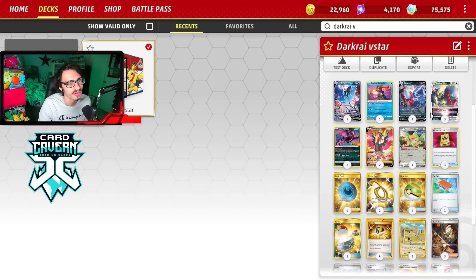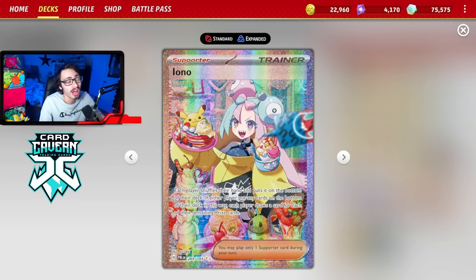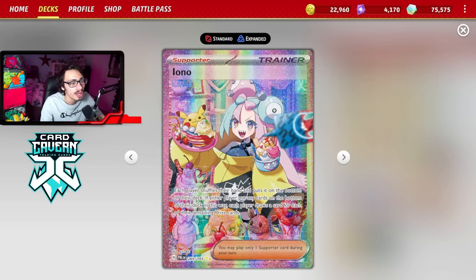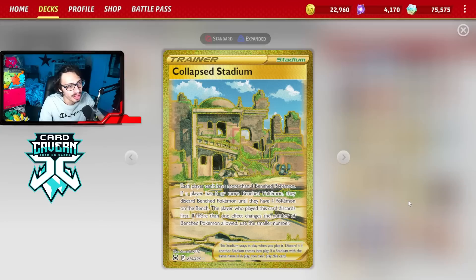Turbo Dark — pretty straightforward stuff. This deck did get top 8 in Fresno in the last format, so it's already off to a good start, and I think it only gets better with the new set. Some cool additions: we got Iono, which improves your Lost Box matchup slightly. Being able to use hand interruption is pretty good against Lost Box — you can save a well-timed Iono.